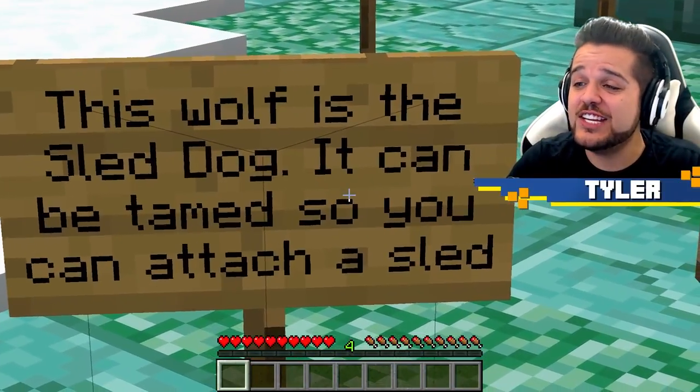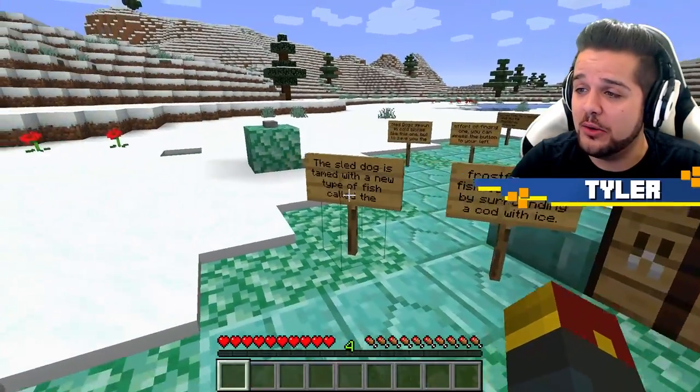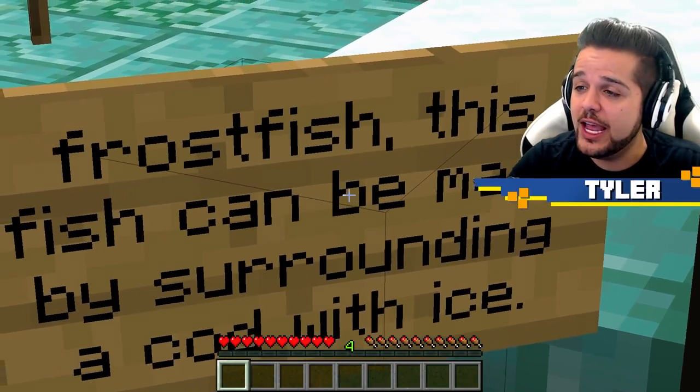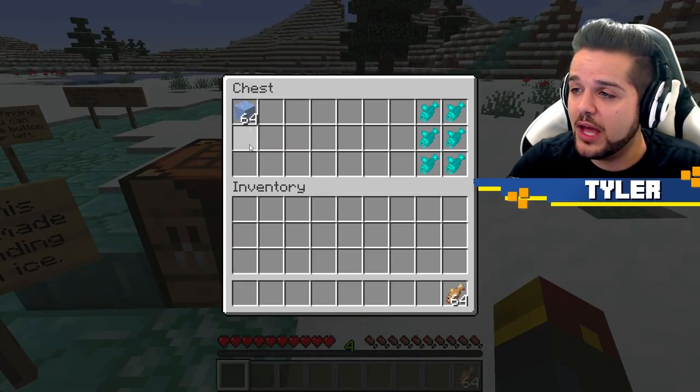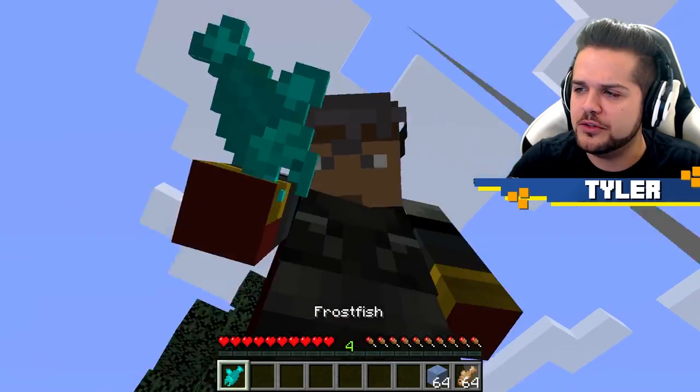Time to check out Das' sled dog. It can be tamed so you can attach a sled and ride around. The sled dog is tamed with a new type of fish called the frost fish, and this can be made by surrounding a cod with ice. Wow, love that recipe.